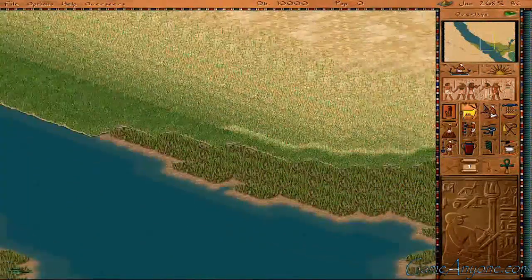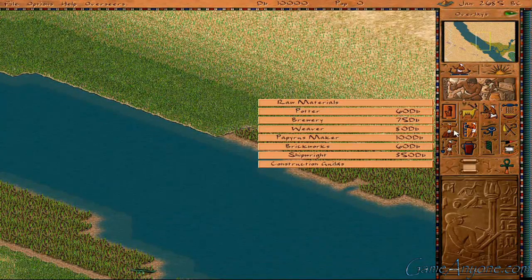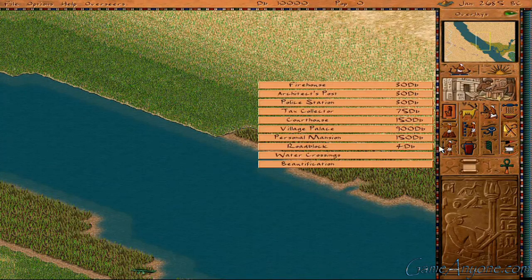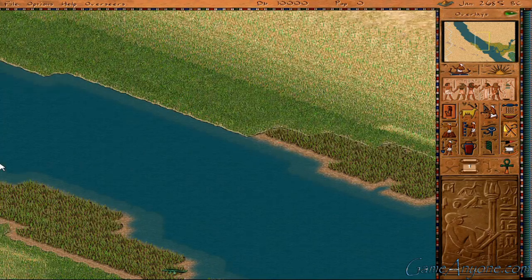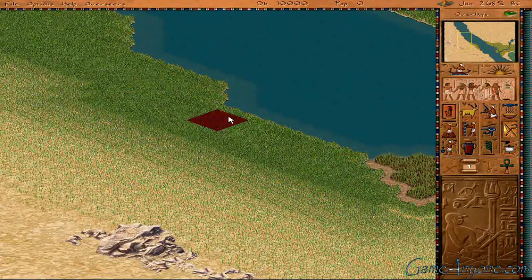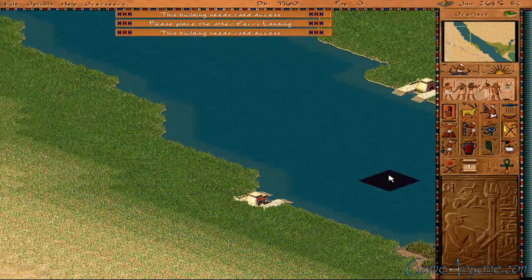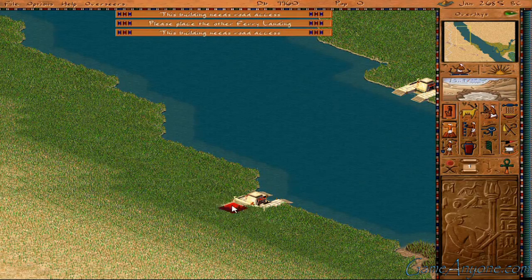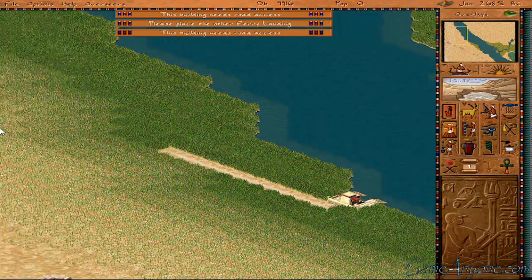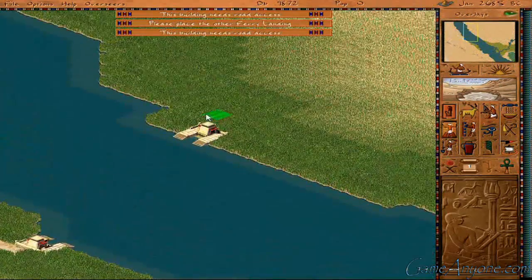What I'm going to do here is get my industry set up on this side of the river. First things first, I'm going to go ahead and get some water crossings going. Go ahead and put one there — needs road access. Let's make sure to leave ourselves adequate room for expansion, so I'm just going to build the road straight over like that.